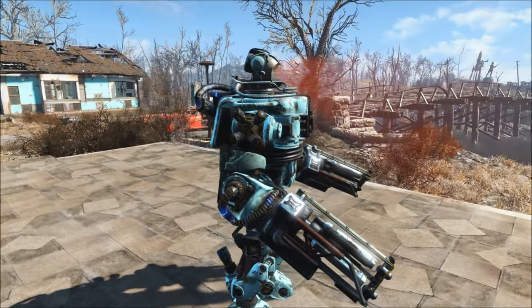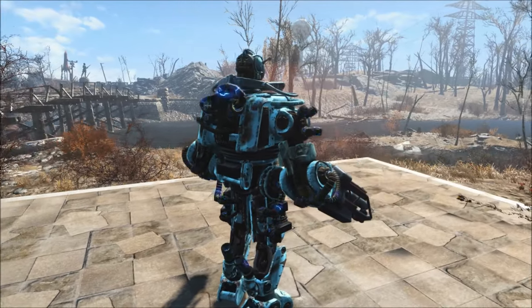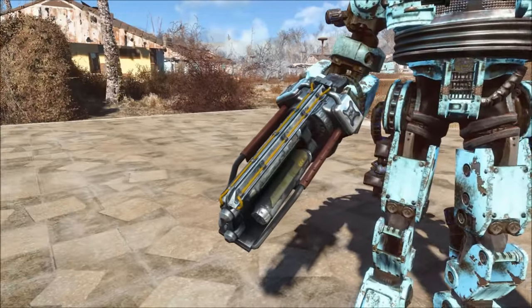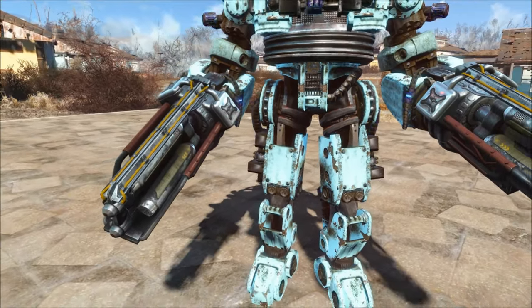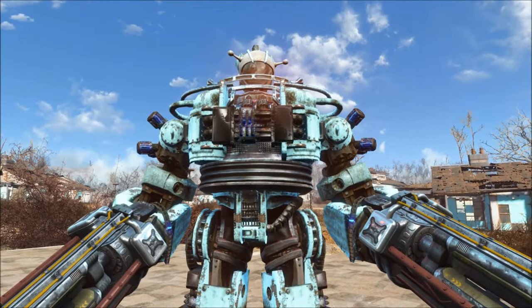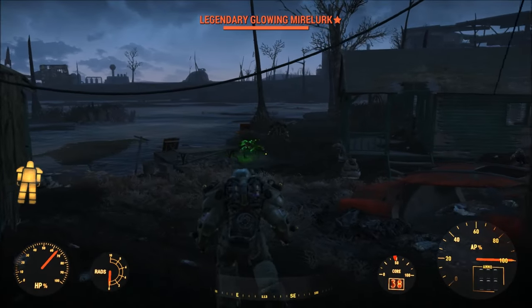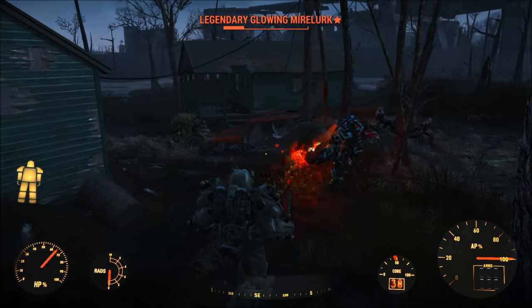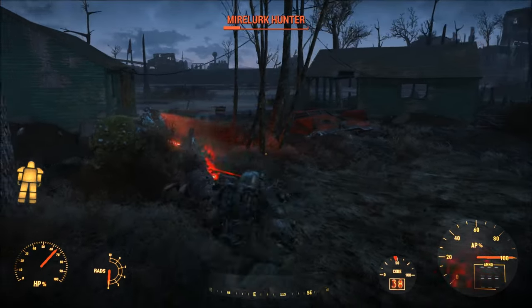Today we're going to be doing our quasi-ranged assault-type automatron that uses projectile weapons instead of melee weapons. Like last time, I wanted this thing to be able to kill a Mythic Deathclaw on both normal and survival mode. While it can't go one-on-one with a Deathclaw and always come out on the other side, if you distract the Deathclaw, this thing will kill it in under about 10 seconds, which is still pretty impressive.